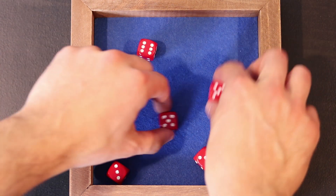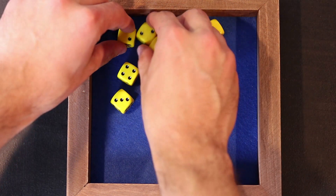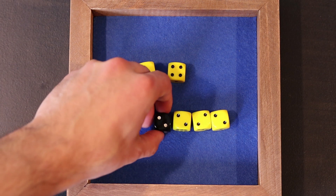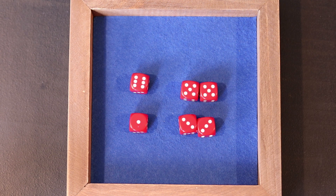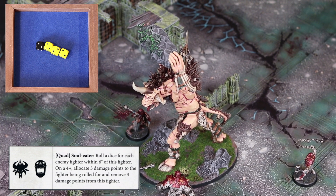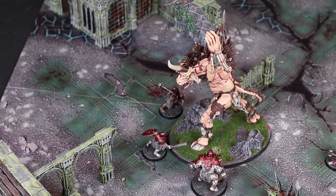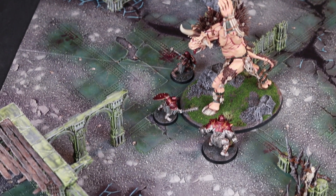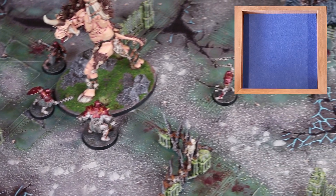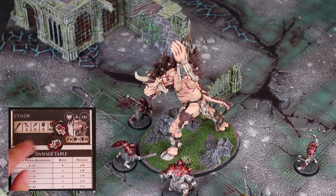The Iron Golems roll first and end up getting 2 doubles and a couple singles. The Cygor rolls as well and gets a triple and a few singles — he has the initiative. Despite having 2 wild dice this round, the Cygor will only use 1 of them to make a quad, and the Iron Golems will make a triple 5 with their wild die. So now we start off with the Cygor — right away he will use the Quad 2 ability Soul Eater, and attempt to damage those around him and regain some health. On a 4-up, the Cygor deals 3 damage to a specific fighter and regains that much health. Starting with the Legionary, the damage is successful. The other Legionary — the piercing eye does not affect him. The same goes for the Ogre Breacher, but the Legionary with the Bolas is overcome with pain. The one-eyed monster regains 6 points of health as well.